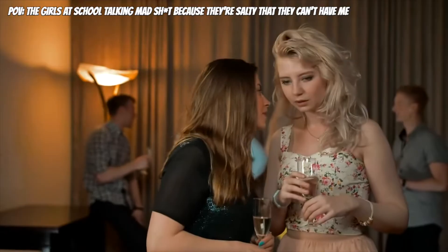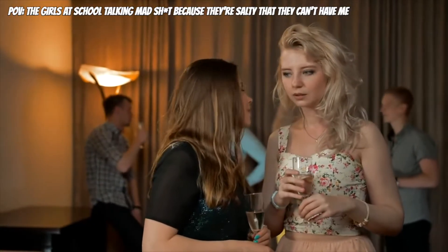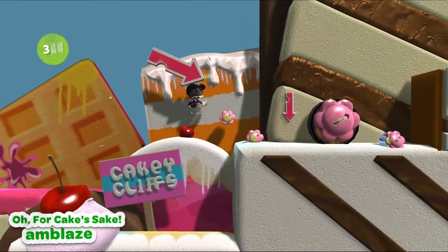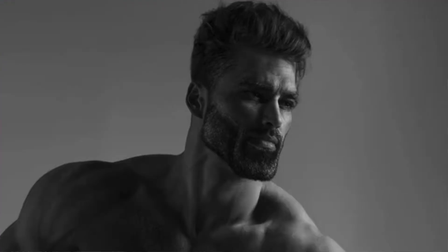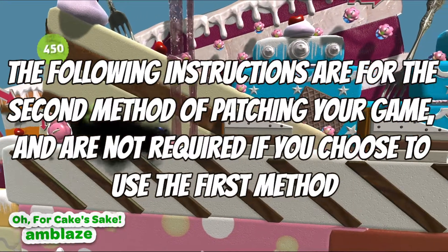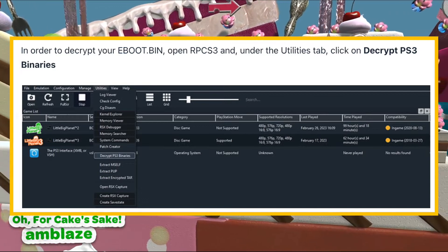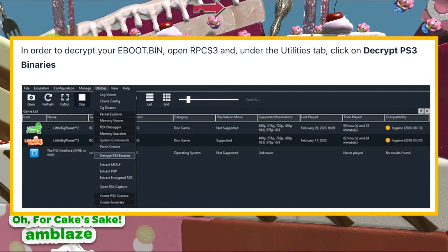Just like how sharing false gossip isn't kind, so is sharing your eBoot files. Don't share eBoot files — it's almost as illegal as doing crystal meth. In order to decrypt your eBoot.bin, open RPCS3 and, under the Utilities tab, click on Decrypt PS3 Binaries.